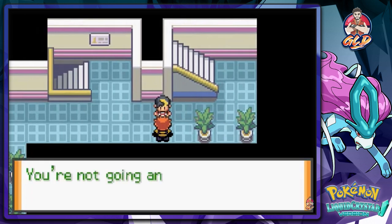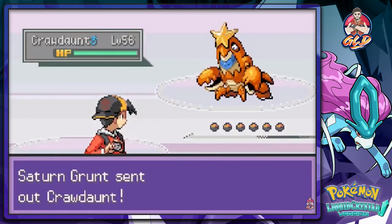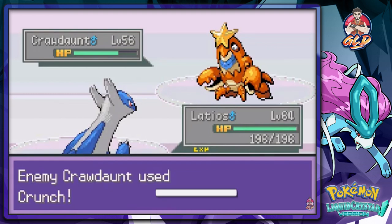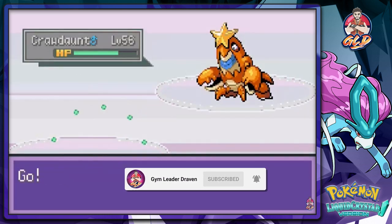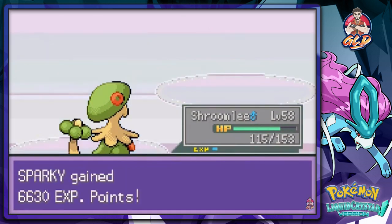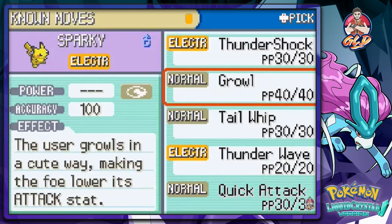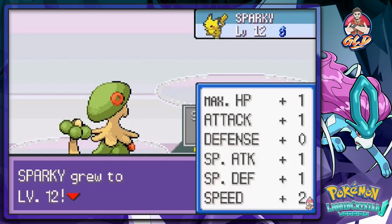A Team Saturn grunt says we're not getting any further. I have to say, they really know how to add to this storyline with different kinds of story lines. Team Saturn is a good addition, and on top of that they incorporated legendary Pokemon and starter Pokemon, which is great.